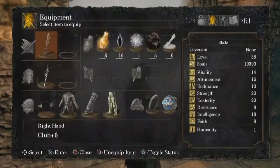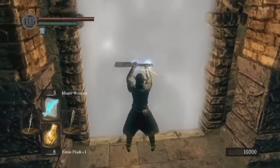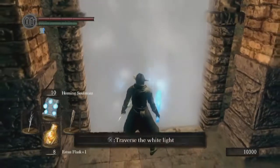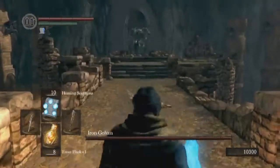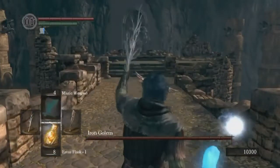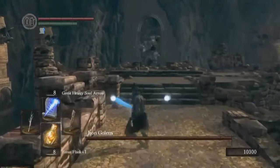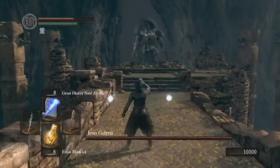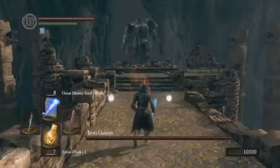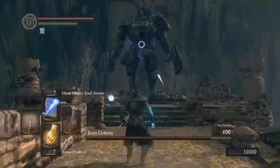Wood trumps metal apparently — so we're using our club and buffing it up. It's tempting to try using the soul mass spell before you go into a door, but the fog actually evaporates them. That air attack of his — which you can also do with his boss soul weapon — just hits the ground uselessly. I wasn't expecting it to actually hit me.